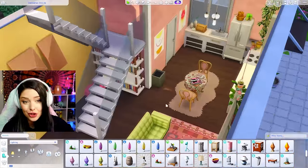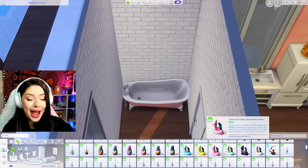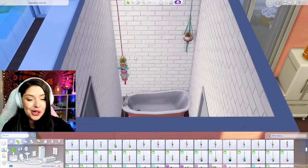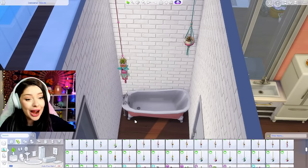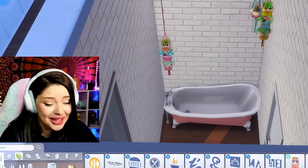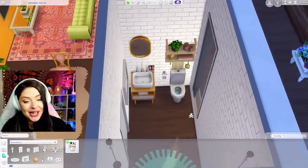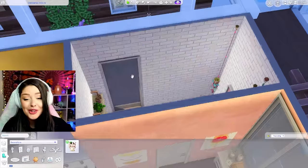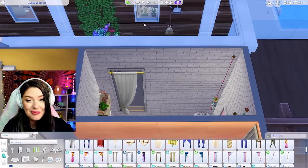I still have a bathroom to do. Cottage Living has this pink bathtub — we're definitely bringing that out. I'm going to use some hanging plants as decor. Someone once told me they had hanging plants above their bathtub and the steam rises up and gives them moisture — I was like, you are living correctly, that is genius. I don't even have a bathtub, let alone hanging plants for it. With my pink bathtub I can match it with my Tiny Living shelf, and I need to make sure I have curtains because we're facing the other house.